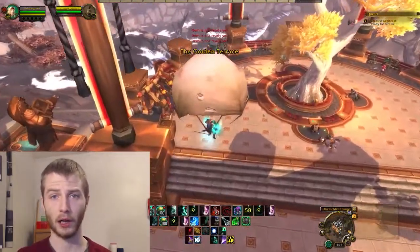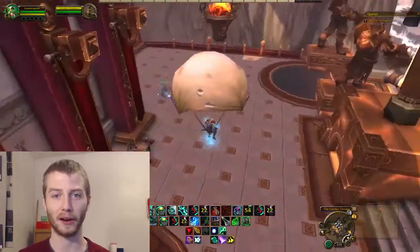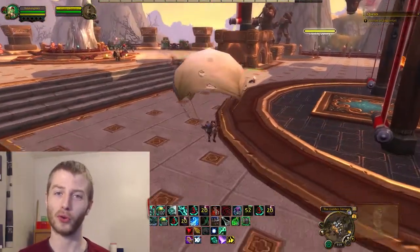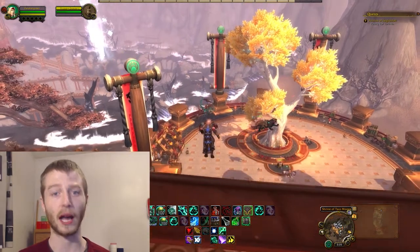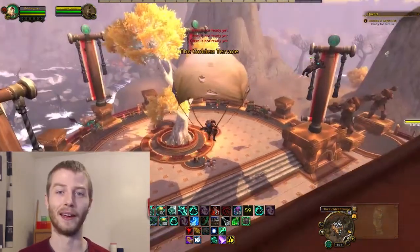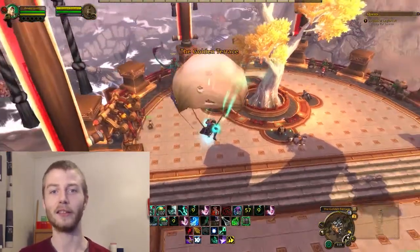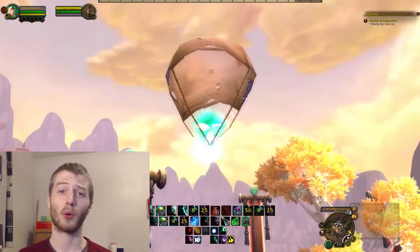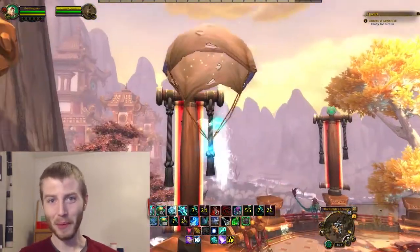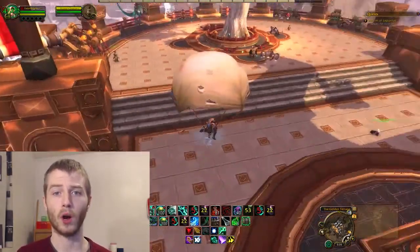For the monk, you can actually use transcendence transfer mid-air to make yourself fall straight down. I'm assuming the same goes for warlocks, though I haven't tested that yet. Bonus tip: if you end up fighting somebody underneath your air teleport for about a minute, you can actually teleport back up and then reuse the parachute cloak to get yourself back down for one additional juke.